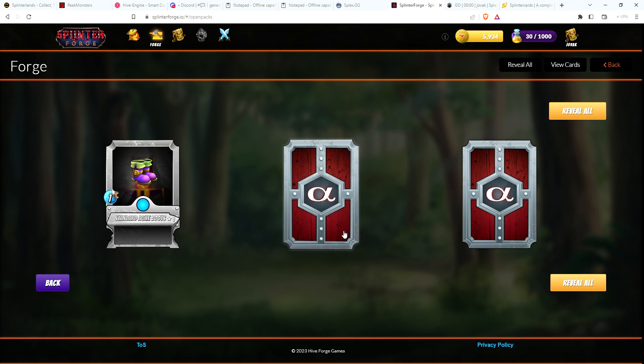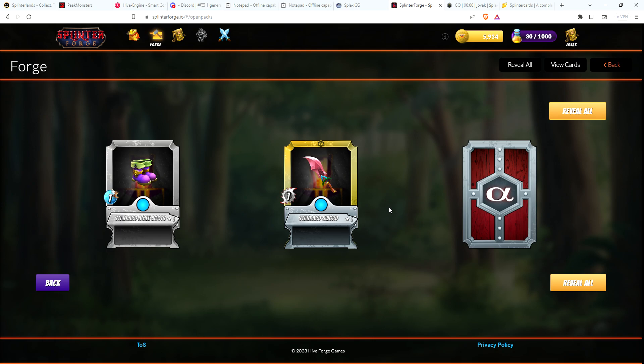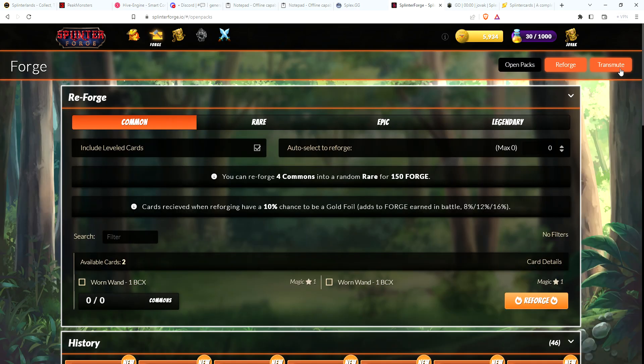There's some rare boots. Wow - what did I say? Ask and you shall receive! I needed a gold foil sword for my hero just to try to get it towards level two, and there it is. One in three - we'll definitely take that. The Splinterforge gods heard me.